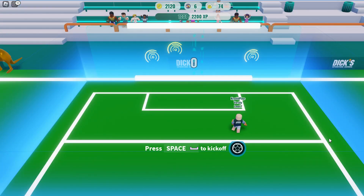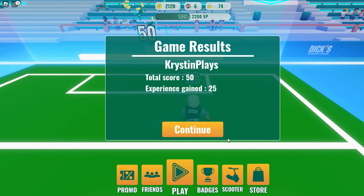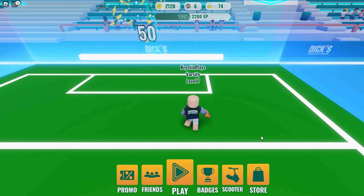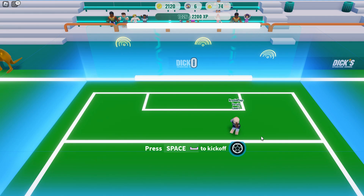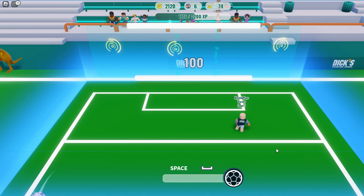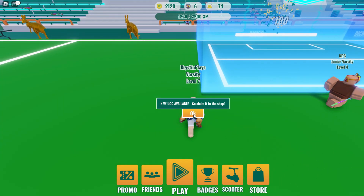Now we're going to need to play 20 times. All you need to do is click the ball to start the game and let it bounce out of bounds. Do this 20 times. And when you finish, you'll go ahead and get the item. Here I'm doing the 20th game — I just let it bounce out and I get the notification that we can claim our UGC item.